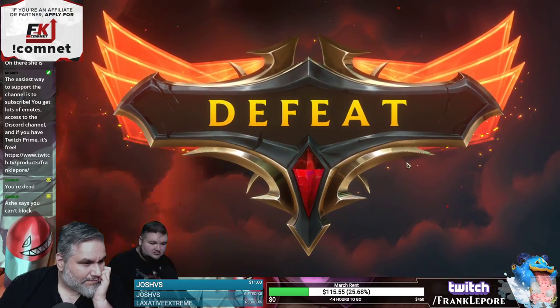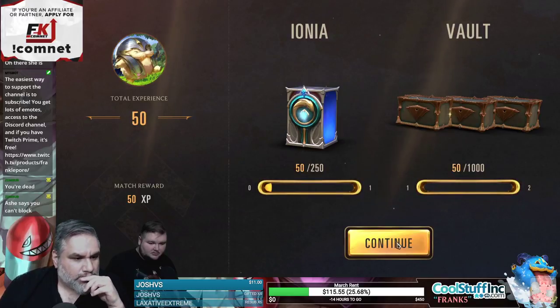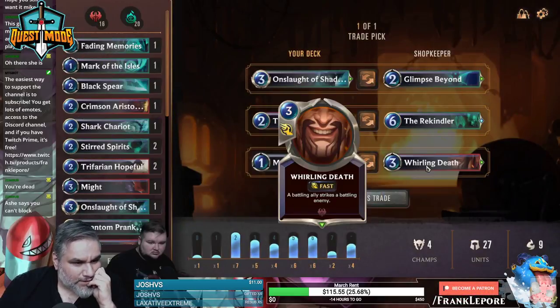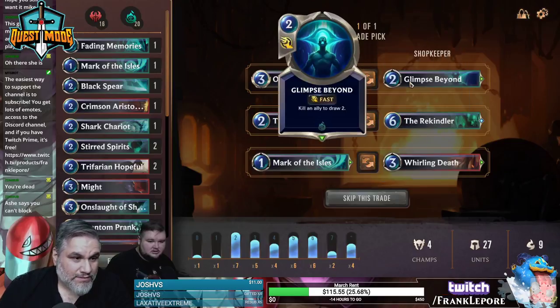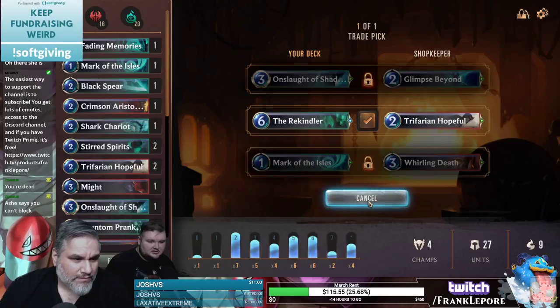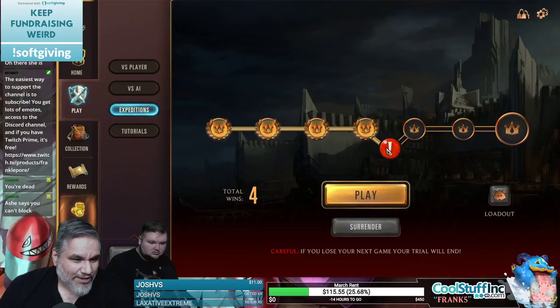Still basically dead. I'll trade a mark for a whirling death. Trade you for a six-drop. That seems not bad. When I'm summoning, buff the strongest allied champion — that's pretty good for six. Summon two spectral riders, kill an ally to draw two. Yeah, I think we make this trade. That seems good.